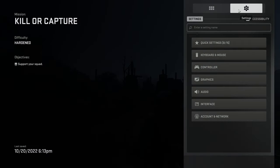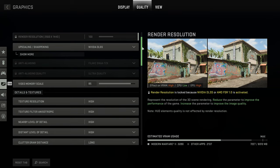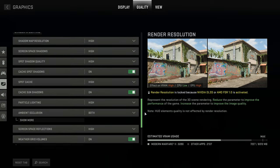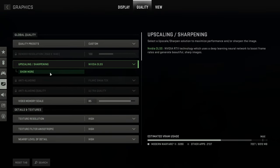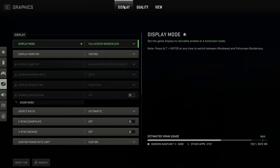So we are running this pretty much maxed out for those that have just joined us. We'll go through the graphics just quickly — I'll just scroll through. Everything on its highest. If we go down to reflections, we only have screen space — there is no ray traced reflections. If we go back to the top, we have DLSS which is on quality. We're running at 1440p, maxed out. So it's running really well so far.